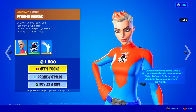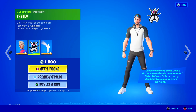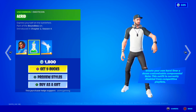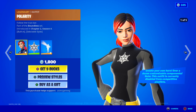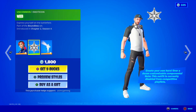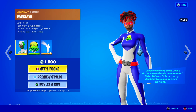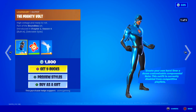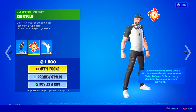Over here we got Dynamo Dancer — go where your will takes you — she's got the Fly emoticon. We got Firebrand, danger on the event horizon, with the Acrid emoticon. We have Polarity, follow the true star, with the Web emoticon. We got the Backlash skin — strike back — with the Nightmare emoticon. We got the Mighty Vault, high voltage and ready to roll, with the Red Cycle emoticon.